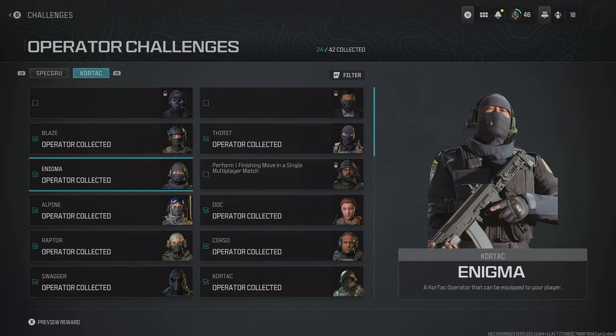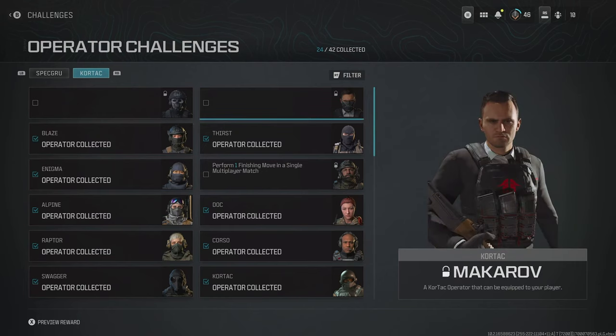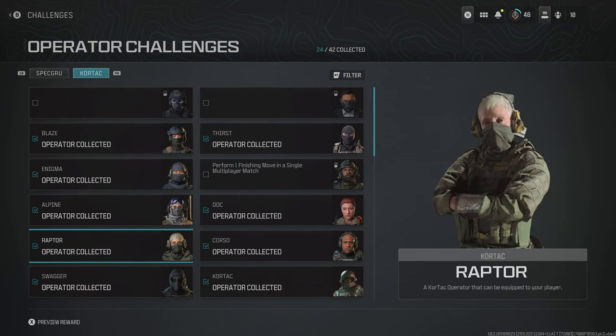Then we have Enigma, where we simply have to get three kills whilst aiming down our sights in a single multiplayer match. Then we have Makarov — the only way you can get Makarov at the moment is if you bought the Modern Warfare 3 Vault Edition. Sadly, for the rest of us, it's not available, certainly not for free. With a less infamous skin, Raptor, we can get by getting five Operator Kills with Frag Grenades in a single multiplayer match.